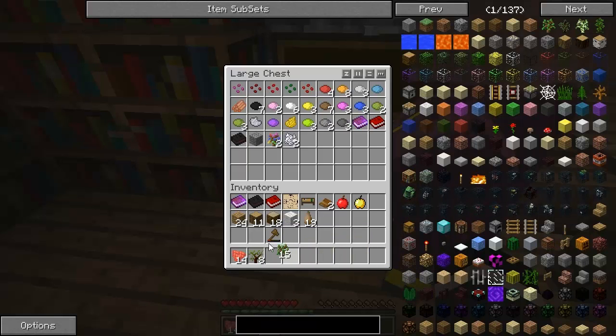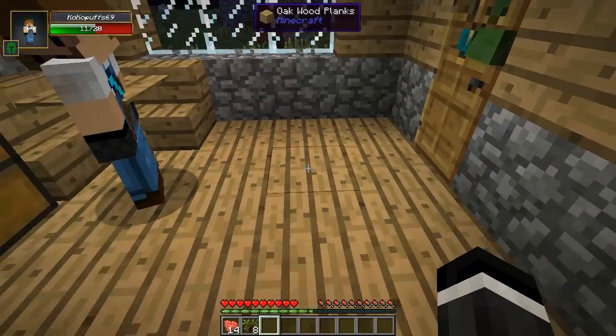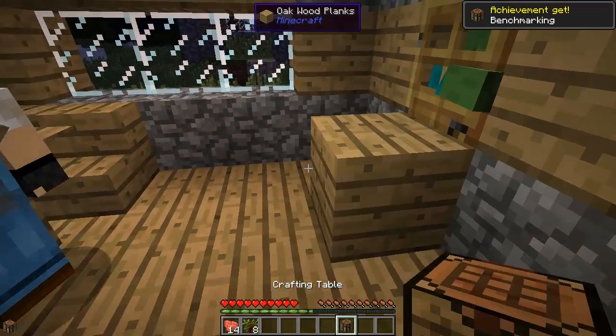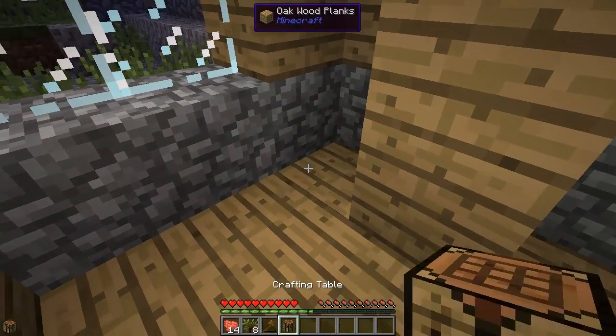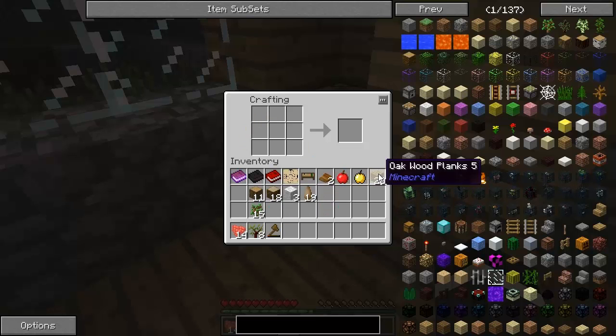Did you get another piece of wool so you can make a bed? No, I couldn't find one — I got one piece of wool on me. I should have two — I gave you two. Oh yeah, he ain't gonna get it now. I don't know, for some reason it only gave me one of them. I'll make some sticks and a pickaxe.